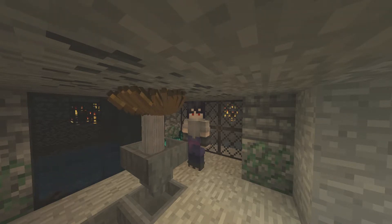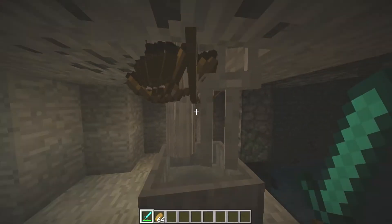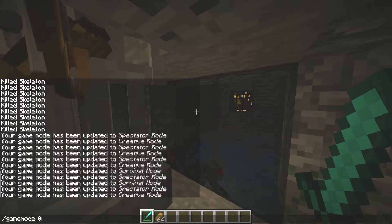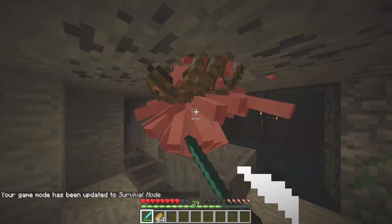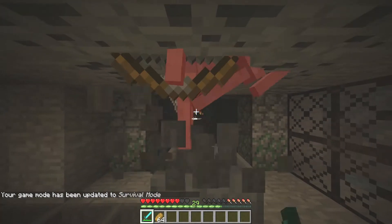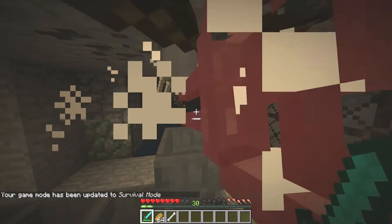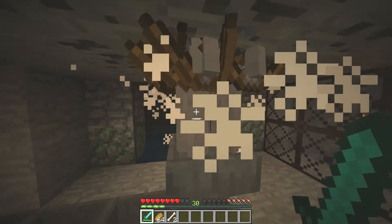We're going to get started by showing you guys the efficiency of the farm so you know what you're dealing with. Let's go ahead and get into game mode zero and kill these guys, just so you can see how many will spawn in once I've killed them all. You can make the drop bigger if you need to, but I'm okay with them dying in a few hits.